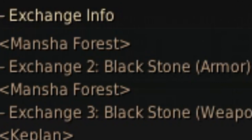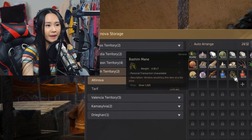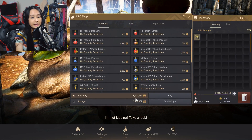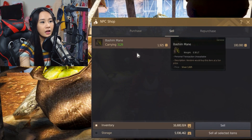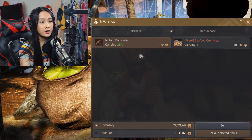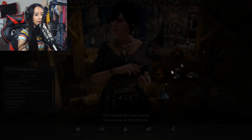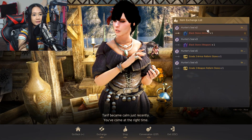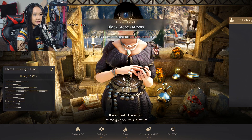Now I'm going to exchange all the hunter seals for blackstone armors and sell our mutant bat wings and Basham manes to vendors. We now have 16 million silver in our inventory after opening the bundles. Let's sell the Basham manes, sell the mutant bat wings, and exchange our 488 hunter seals for blackstone armors.